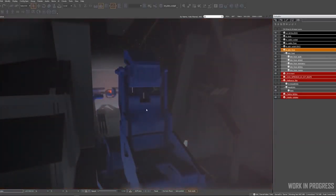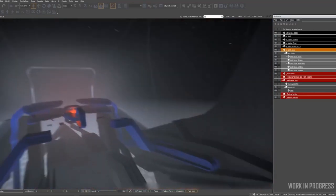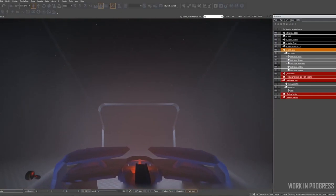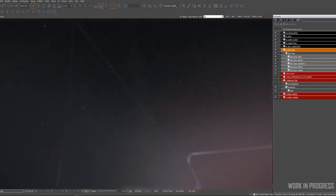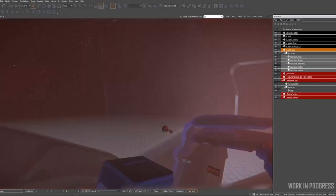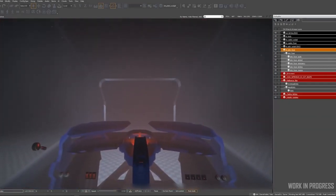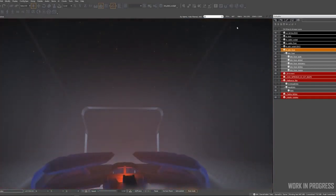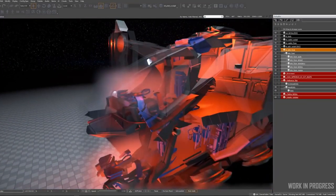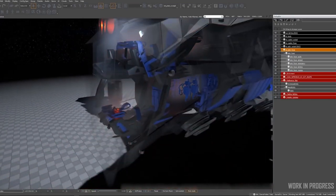The player will sit in this seat, it will rotate and get into position. This gives an idea of what the pilot's view is going to look like. We're aiming to have as much player view as possible from this position. We don't have any of the struts built yet because we haven't gone through that part of the process, but we want to keep the view as clear as possible.